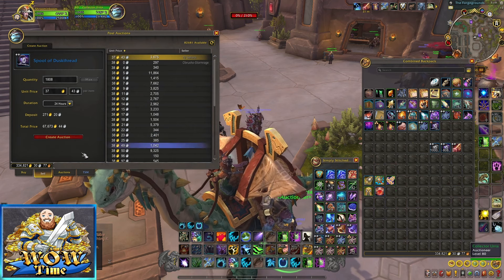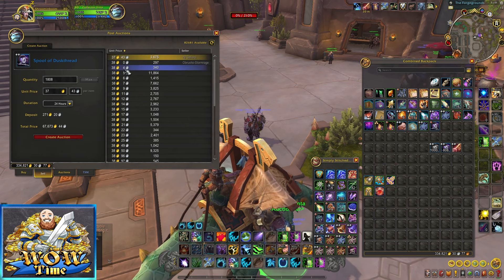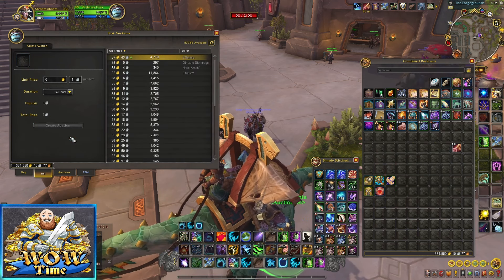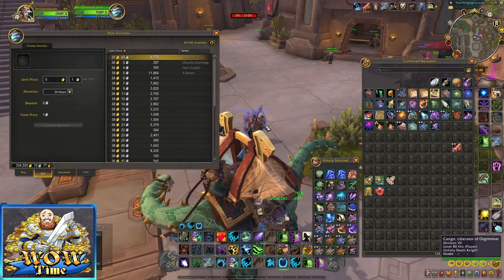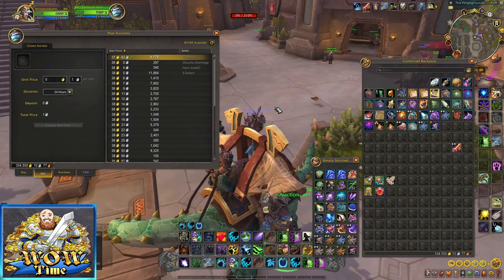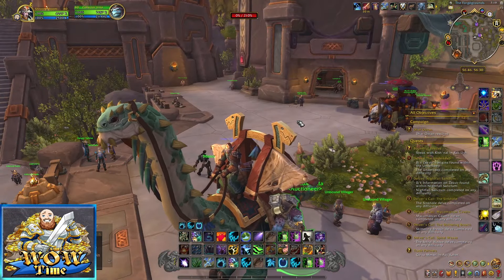These things sell like hotcakes, and even if more sold at a higher price that would be extra gold as well. So buying 2,000 of them and making 5,547 gold isn't too bad for being AFK. It does take time though, so there are some things you can do to speed up the process.